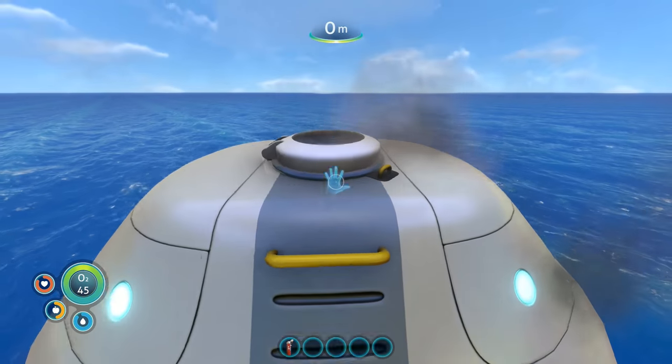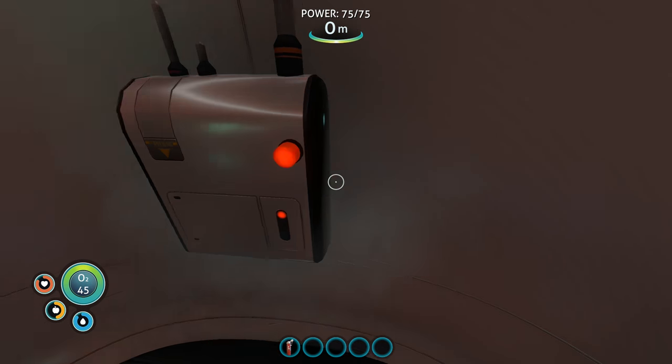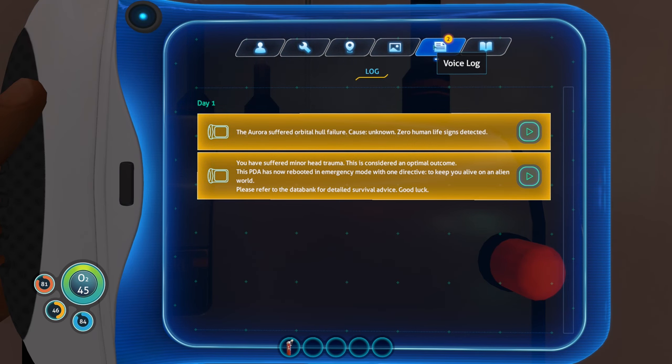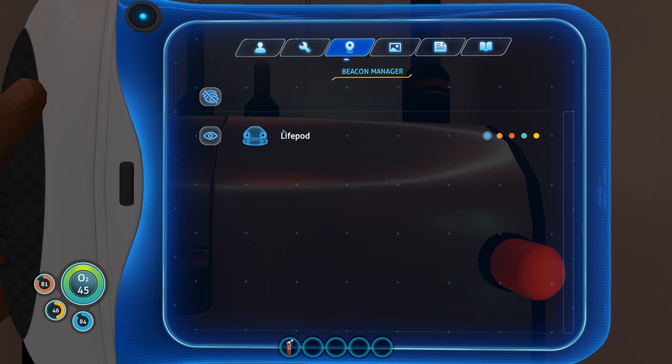Let's go in there — is there anything else inside here that maybe I could use? Damaged radio — use a repair tool. I don't think I have a repair tool. I just have the fire extinguisher. I don't think I have any armor right now, I'm just wearing a wetsuit. Beacon Manager — we have a life pod and I guess that's it.